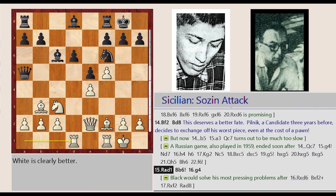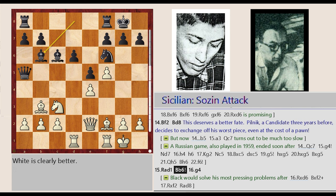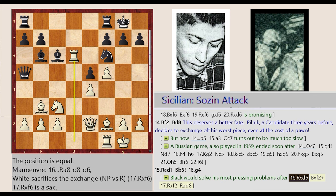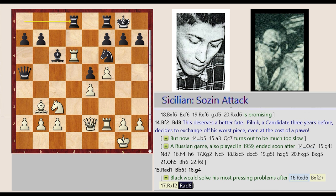Rook A1-D1, Bishop D8-B6, G2-G4. Black would solve his most pressing problems after Rook D1 captures D6, Bishop B6 captures F2, Rook F1 takes on F2, Rook A8-D8.